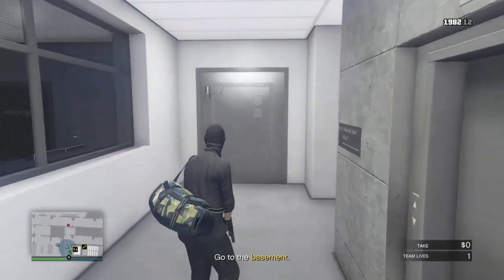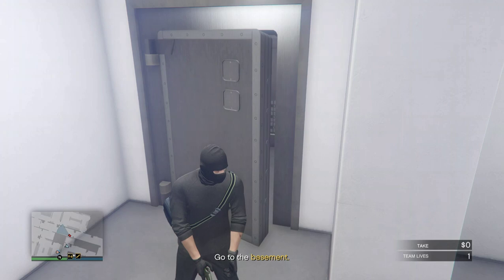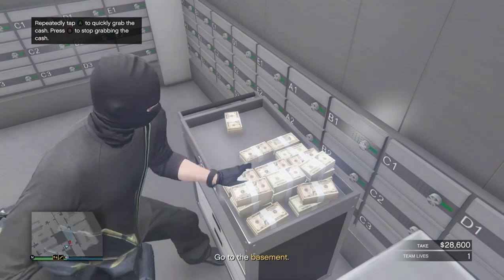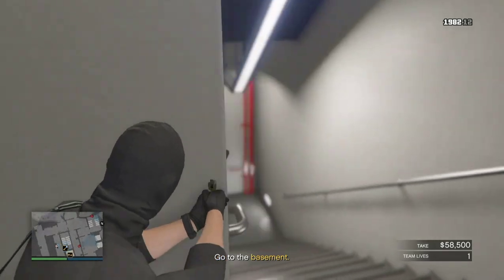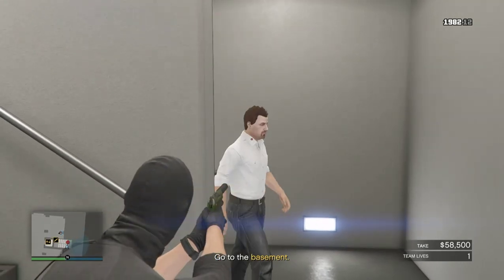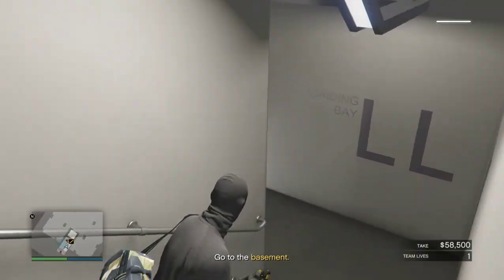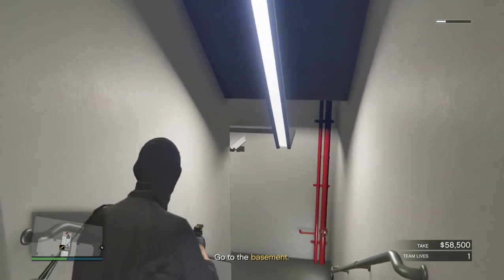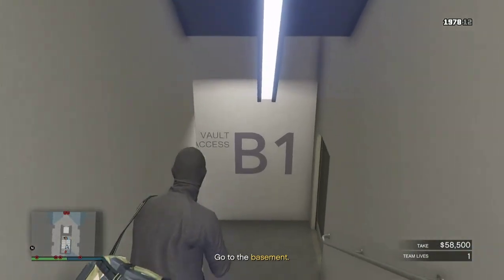Once you've done that, your friend can access the little vault. Go in and grab all the money — you can get upwards of 99k from this crate, though you don't always get it. Go down crouching and aim your weapon so you're slower, then shoot the guy — sometimes you get a headshot, sometimes you don't. Get your stun gun out, shoot the camera on the wall and you should manage to get through without getting caught.